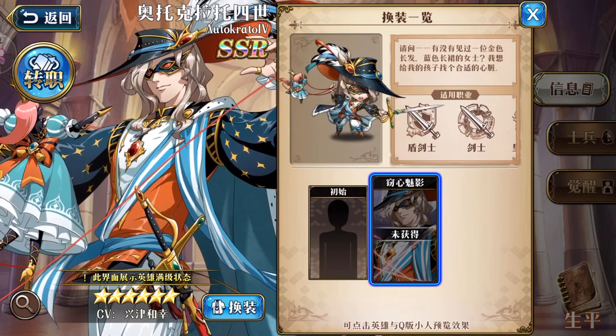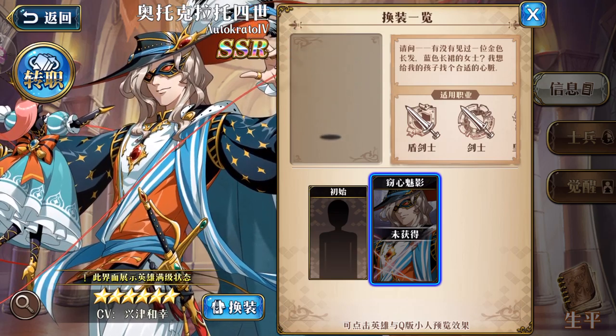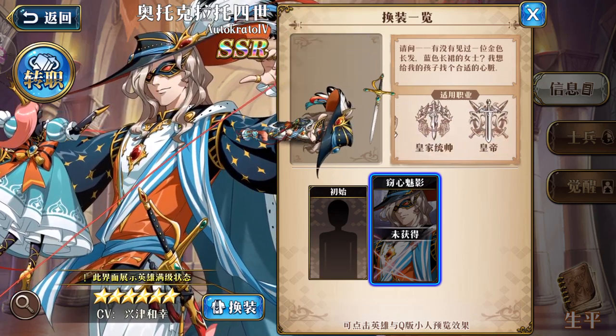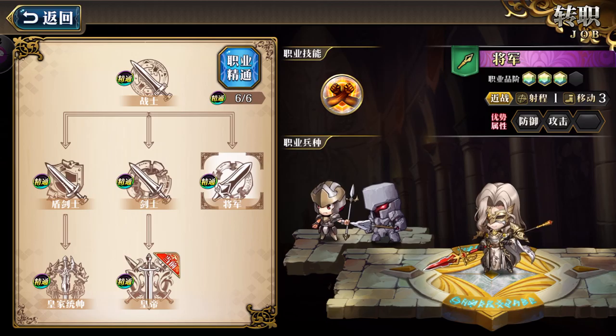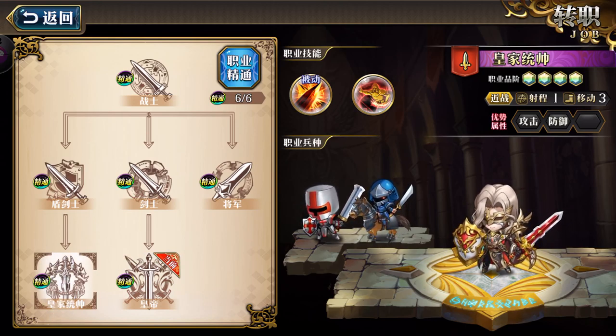Those are some of the actions his character will do in Echo of Light skin mode. Going through his class — he can be a Lancer, Swordsman, or Emperor. Much like Bernhard, both of his main paths are infantry paths, and one is a tank/lancer path. However, he has much more tanking abilities compared to Bernhard.